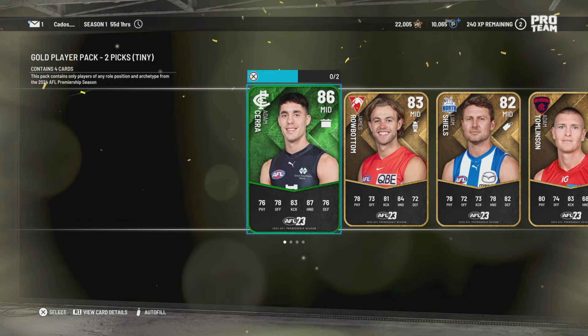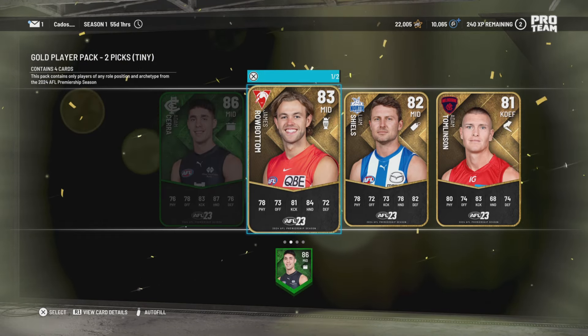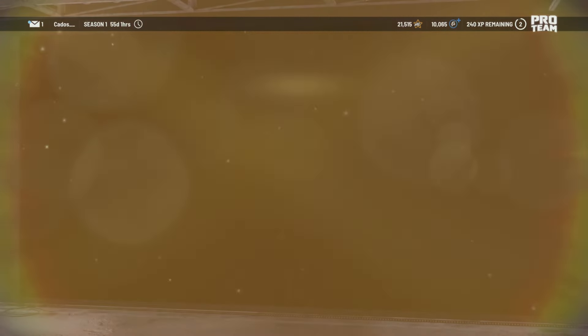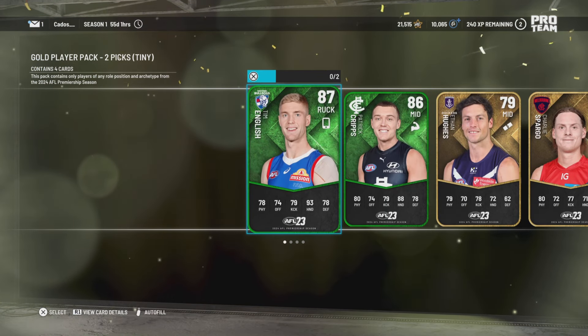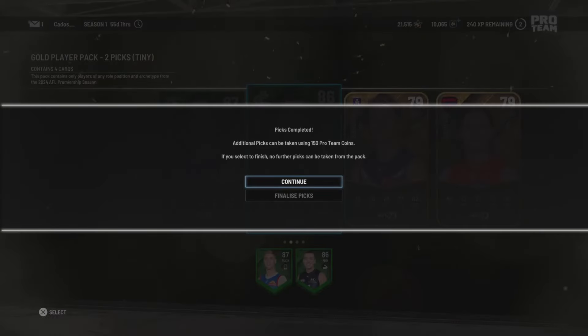Oh, the Nank Tank — another great ruckman. Adam Cerra, it's a pretty good pick. James Rowbottom — he's actually been so good as a defensive midfielder this year. Oh, we got another great ruckman and Patrick Cripps, which is highly rated but still great.